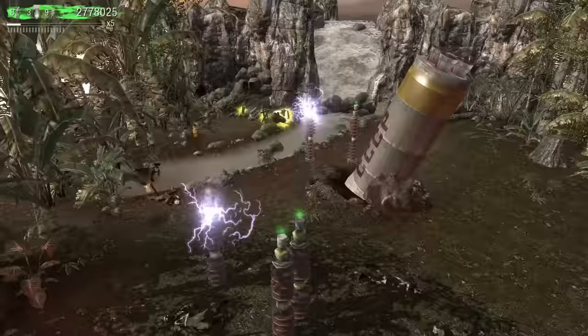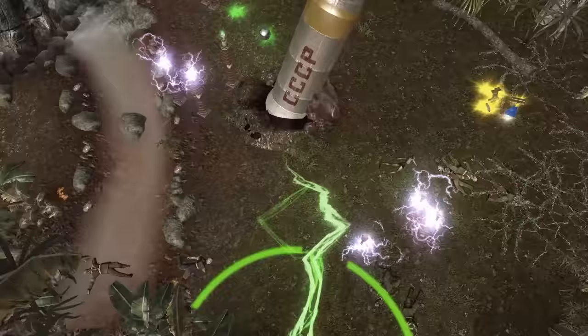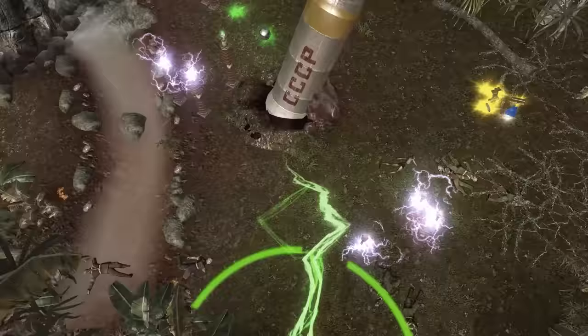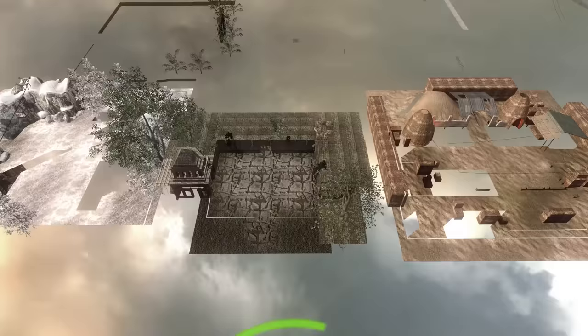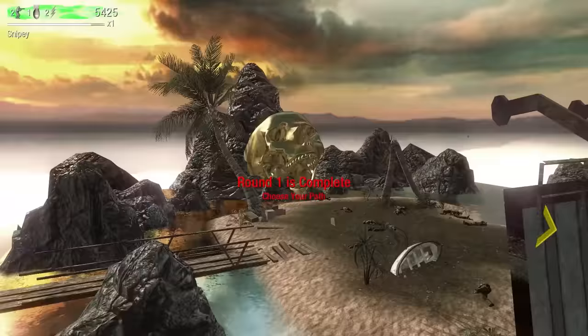Starting off in a little bit of a weird place, I wanted to look at Dead Ops Arcade. For the most part, we see this map from the top down, each area taking up its own screen. But if we pull the camera back, all these maps are actually loaded into the same level and just laid out in a grid that we can fly across, and you can see how condensed these maps are.